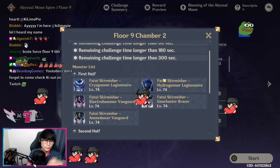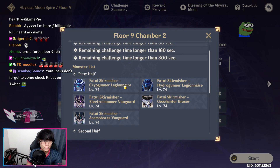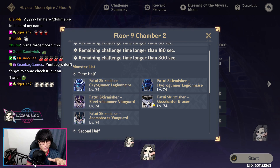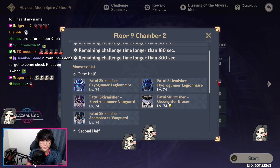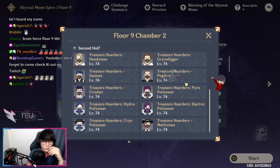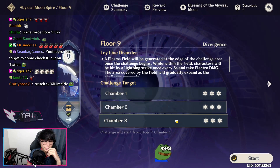Chamber 2, I recommend you go for the Hydro Gunner first because he heals other allies. After you kill him, you can either bring a Pyro unit for the Cryo Shield, a Cryo unit for the Electro Shield, something like Zhongli to get rid of the Geo Shield, or a Claymore or some sort of Heavy Hitter. On the second half it's just a bunch of Treasure Hoarders, so bring a Anemo unit or some sort of big AoE.